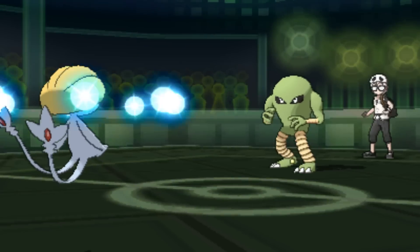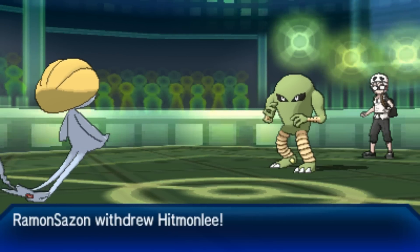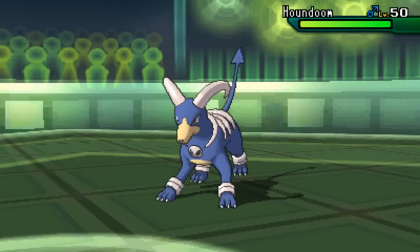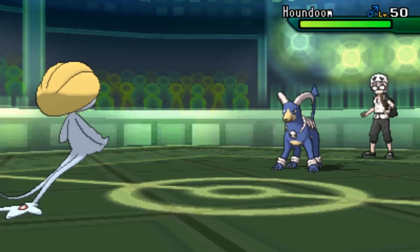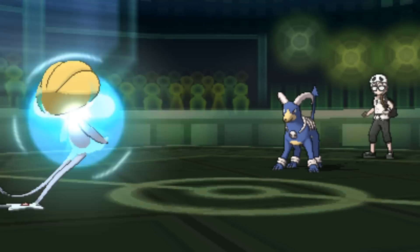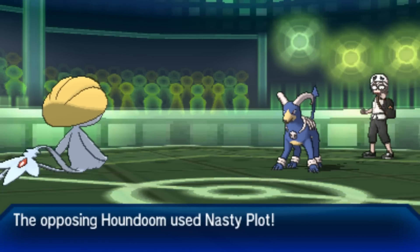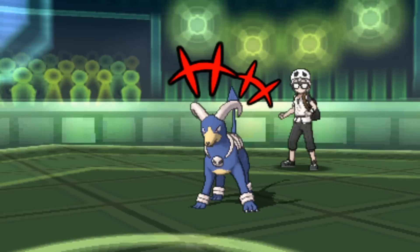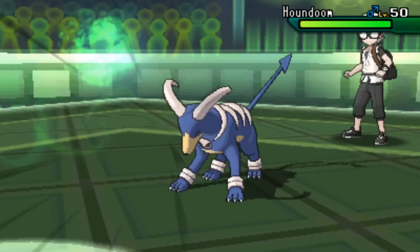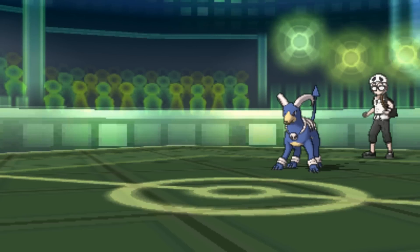I invested max defense and max HP on Uxie so the Blaze Kick is not going to do a whole lot. At this point I'm expecting Hitmonlee to be a Choice Scarf set, so I keep that in the back pocket. I know he has Houndoom on the team so I don't want to go right for Psychic — I take this opportunity to set up Stealth Rock as he brings in Houndoom to absorb a Psychic. I don't want to stay in on this thing, so I U-turn out.